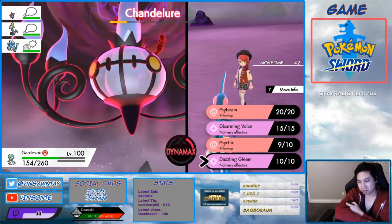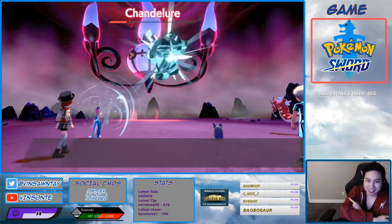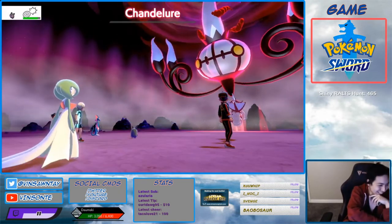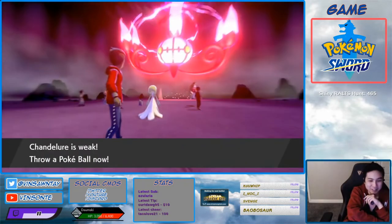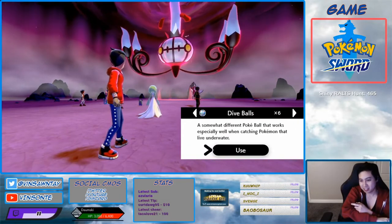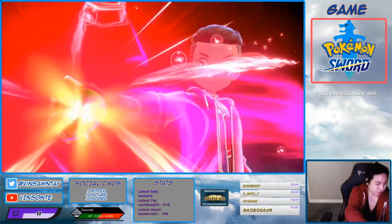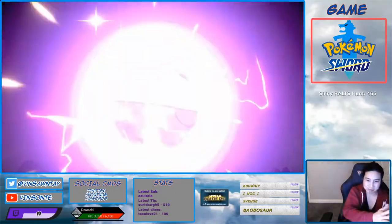I don't have any priority moves. Oh, didn't kill it though. Lexi tried but couldn't kill it either. I don't want to use just any ball — a Dusk Ball should be spooky enough.